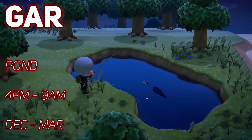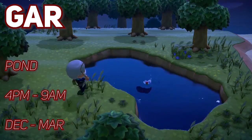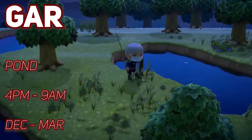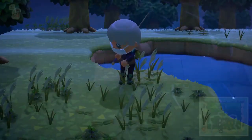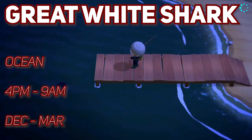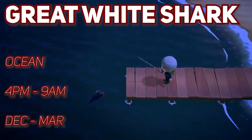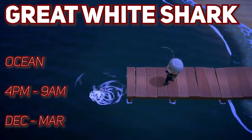The Gar is another pond fish and only spawns after 4pm until 9am, and is here December till March. The Great White Shark is the first on our list with a special spawn — all sharks have shadows with fins making them easy to distinguish. The Great White Shark can be found in the ocean only after 4pm until 9am and is around December till March.